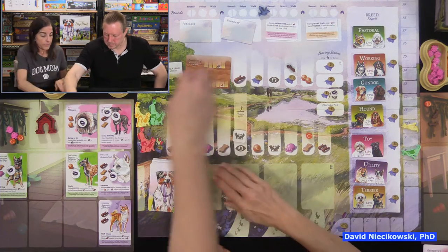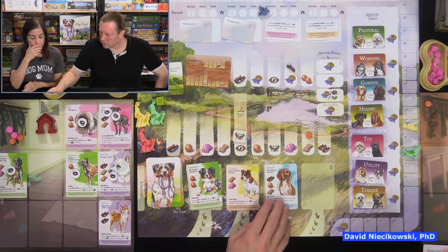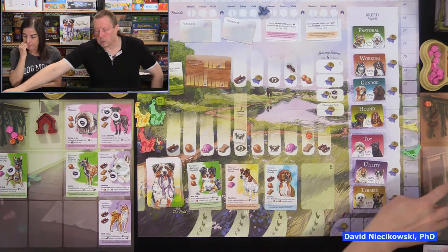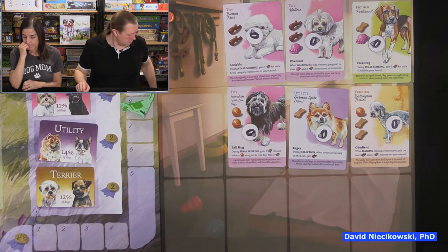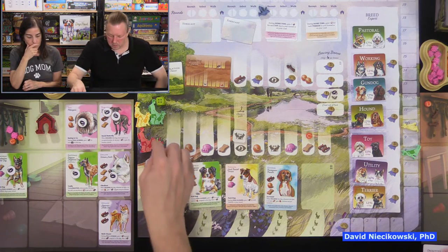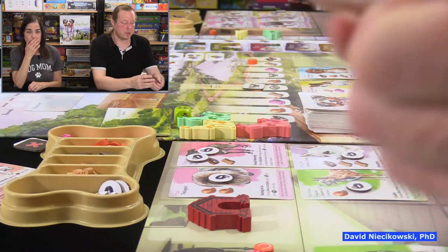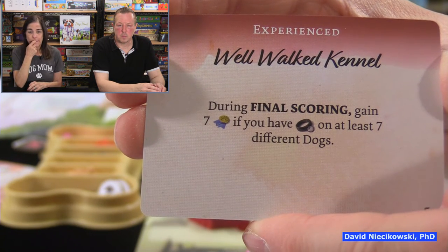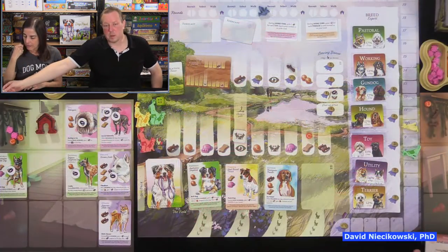I have to pay to walk a dog again even if I've walked it before. In the field there are gun dogs — we haven't had those yet — you might want to swap one out. Julie has a lot of toy dogs; if she can get a final scoring card giving two reputation for each toy dog that would be great. I point out she has six points coming there.